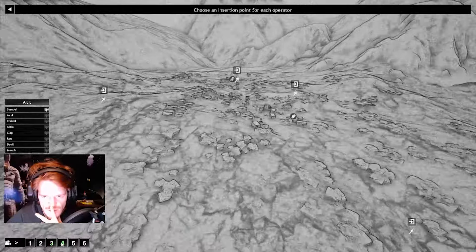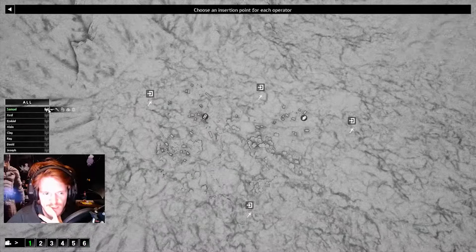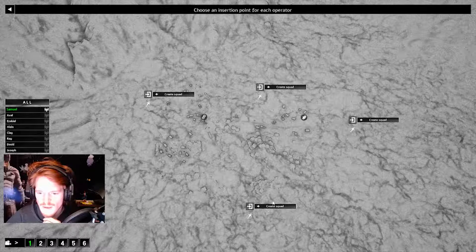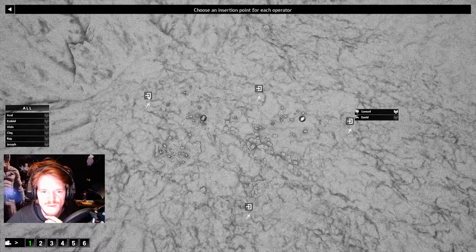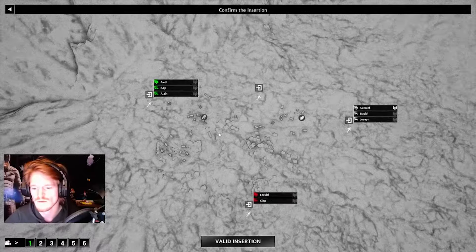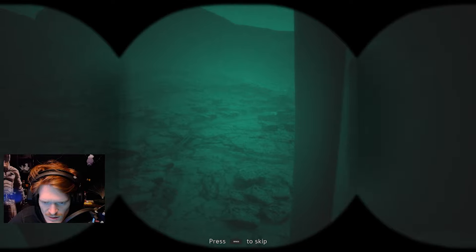This is the map where we're going in — our intel overwatch. Samuel is the one I messed with. We've got to recover data and neutralize two terrorist leaders. We'll send Samuel in from the east, David with Samuel, then Axel and Ray — team B from the west. Three main teams pinching in from the sides, extracting in the north. There's a lot of replayability because you can completely change your approach every time. Pretty cool.